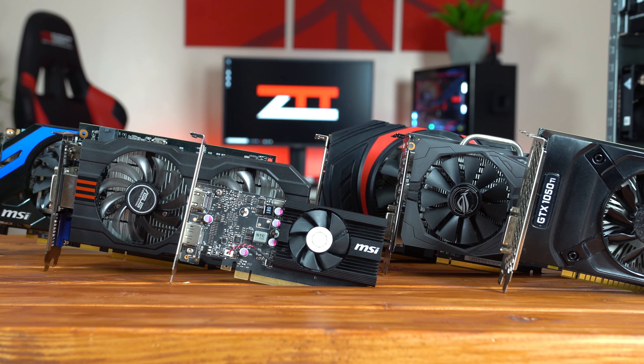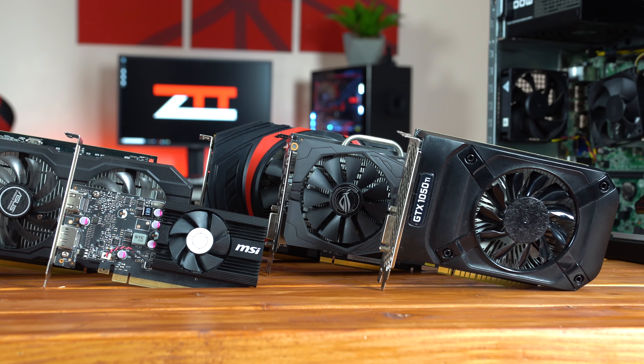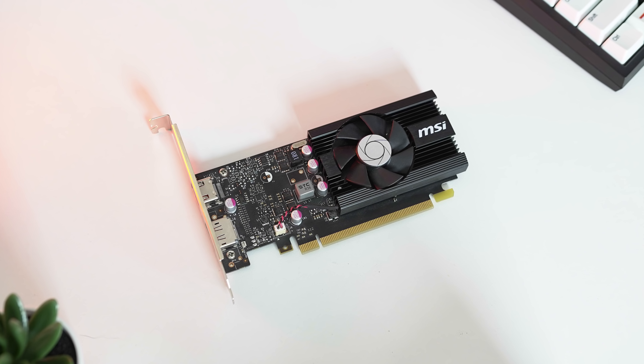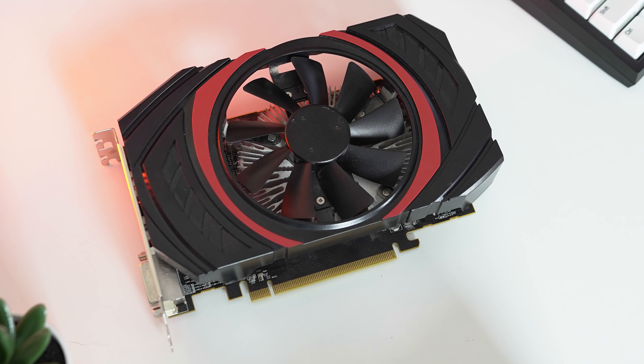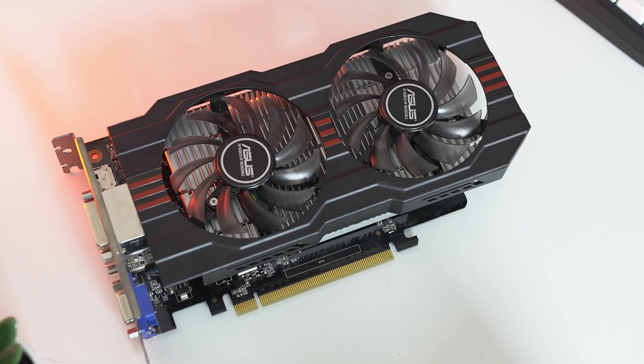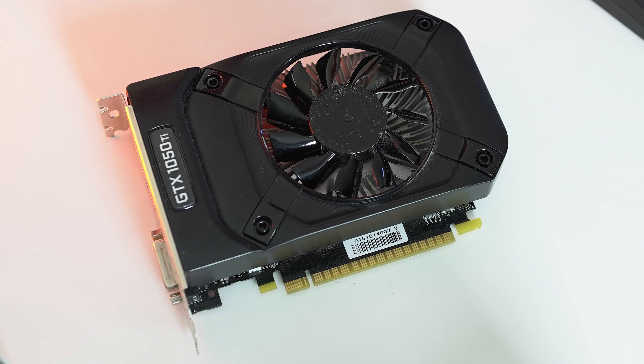Before getting into the actual benchmarks, let's do a quick intro of the cards we're using today and tour the testing rig. Today we'll be using a GT 1030 2GB, R7 360 2GB, GTX 660 Ti 2GB, GTX 750 Ti 2GB, RX 460 4GB, and finally a GTX 1050 Ti 4GB.